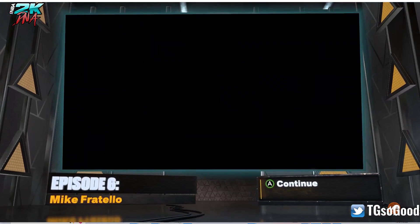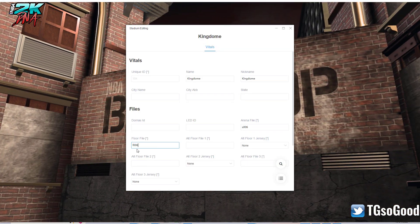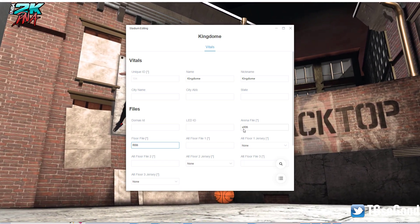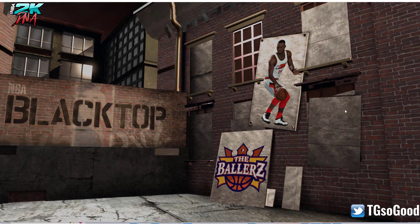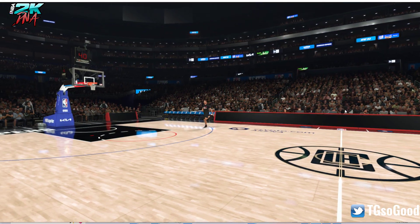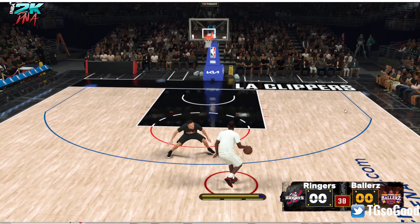Right here is where I added the floor: F006. The 'S' means Stadium, 'F' means Floor. When we jump in this time, it has a floor. There you have it — that's how you can play in the NBA stadium. You can get some cool screenshots, do one-on-ones for your YouTube series, or just mess around for fun.